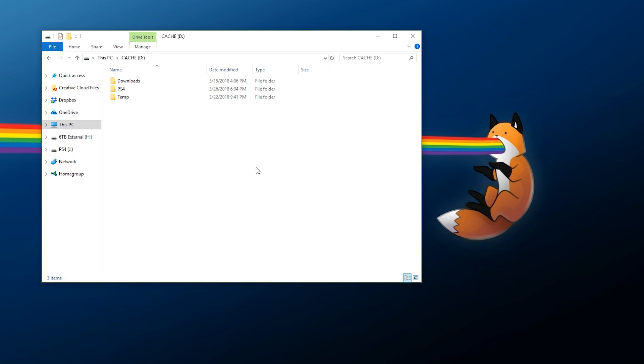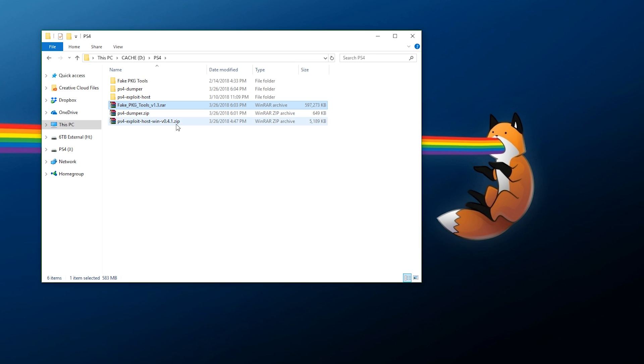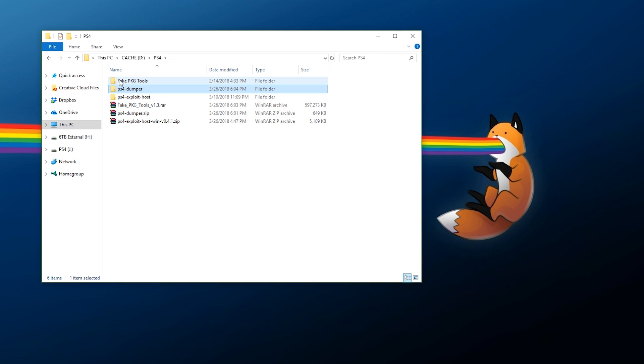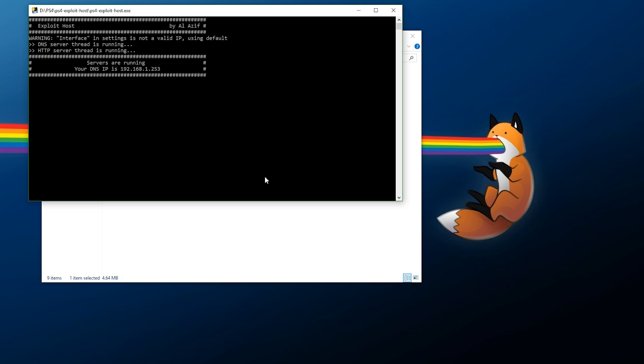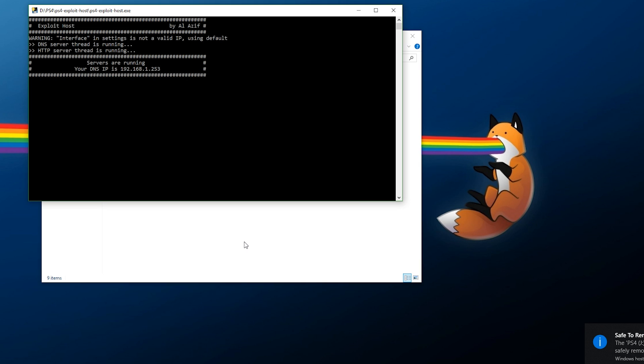Next up, right-click and extract the Fake Package Tools. We're also going to need a way to run the payload — the ps4dumper_vtx payload file. You can run it using netcat, or use whatever hosting tool you prefer. If you followed the previous tutorial, you might be on a DNS server that already has the dumper enabled. However, I'm going to be using my own self-hosted page. I'll open up PS4 Exploit Host and start hosting. With that done, eject your flash drive and plug it into your PS4.